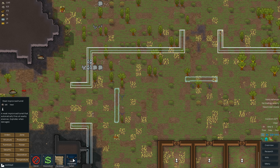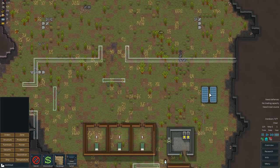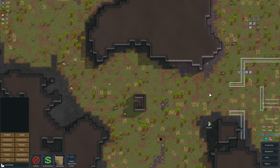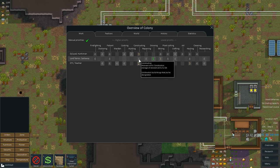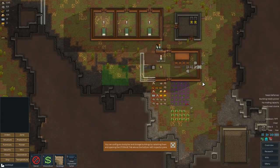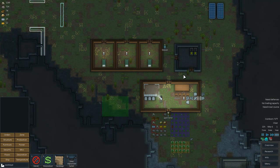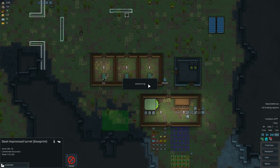How much are turrets? Yeah, 160 steel each. But we do have a good amount of steel. Hauling has to be less — we need construction now for you guys. I need all these guys to do construction. I should have enough steel to get those turrets up.